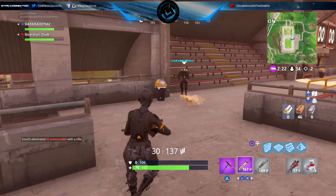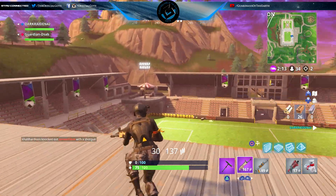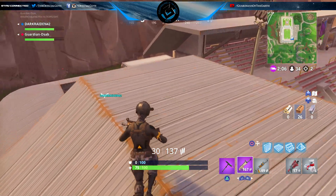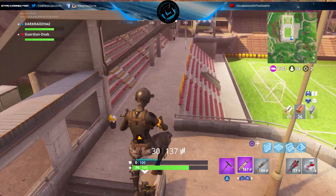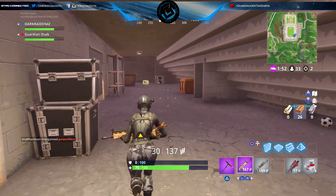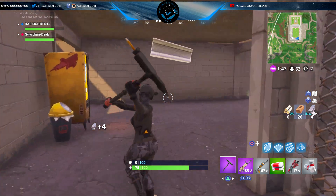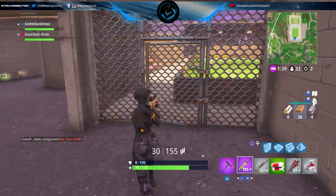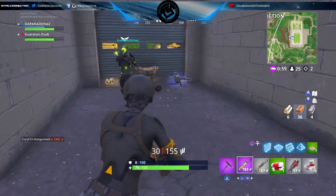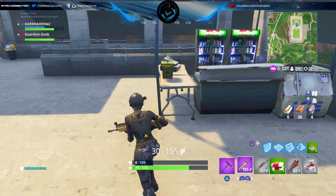You got a good shooting advantage from up here, cause you can shoot out of like the top part over there. Look up here — you can shoot people. She's hiding back here. Looks like they got all these vending machines. Run around, there's probably some more chests around this place.